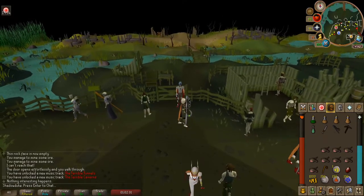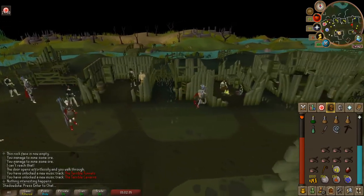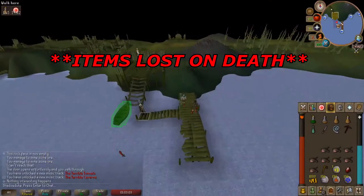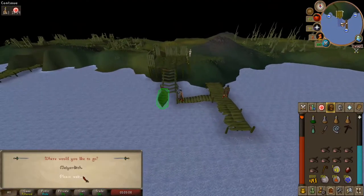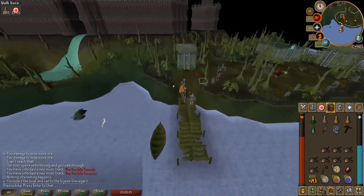Now head back to Burg de Rott using Mortania Legs 3 or Morton Teleport. Go into the bank in Burg de Rott to get the next set of items that you need for the quest. If you don't have the Virewatch outfit, make sure you bring 1950 coins so that you can buy it once you reach the city. Now that you have your items, go back to the boat and go to the Icyene Graveyard. Once you are there, talk to Veliaf on the eastern part of the graveyard.